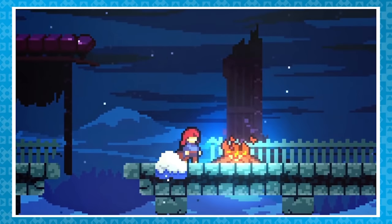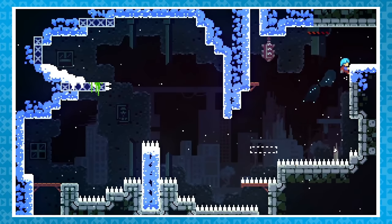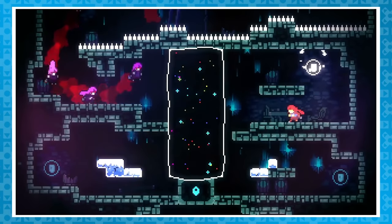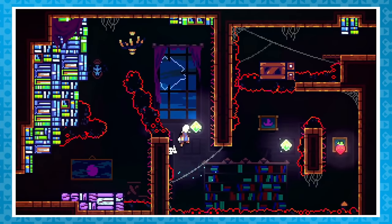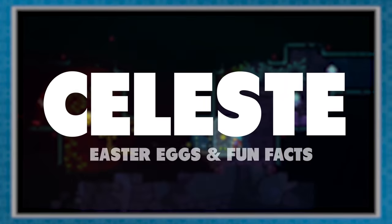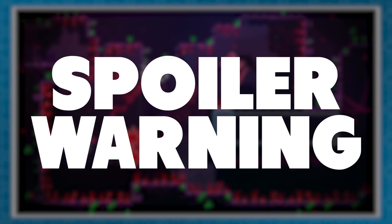Welcome to Celeste, where the music is peaceful and the platforming is painful — well, it can be. If you brave the mountain and get deeper, or higher, you'll find that the game has a lot of heart and attention to detail. In this video we'll be looking at a number of easter eggs and fun facts in Celeste, so continue watching if you don't mind some spoilers.